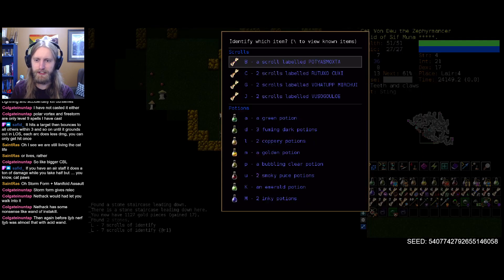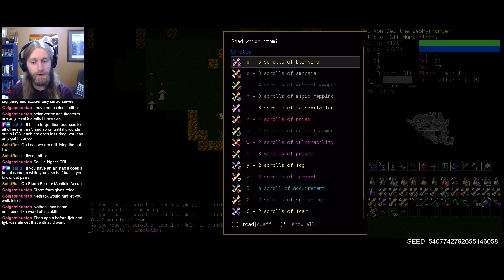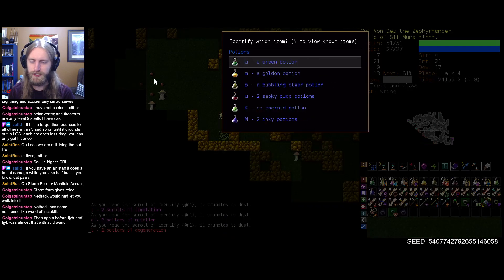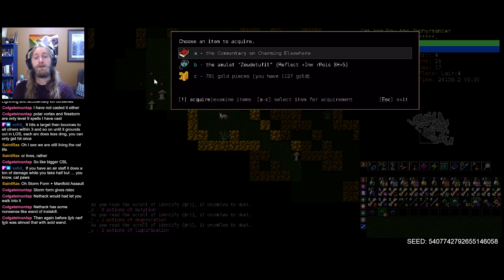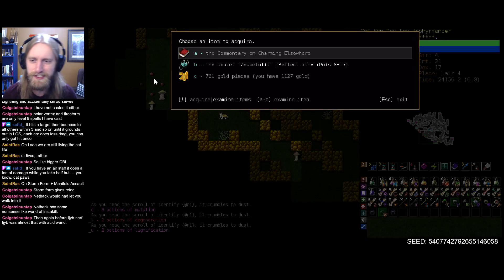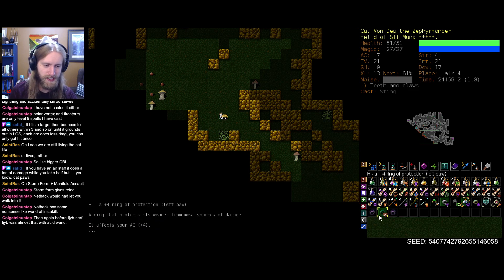Let's inscribe these sons of guns at R1 and just get ID-ing. We have a scroll of acquirement. Still three ID scrolls — let's just chug through these sons of guns. Beautiful. A reflection amulet with evocable invisibility, resistance to poison, and end shielding plus five — that's just the standard reflection stuff. We probably don't have to worry about spellbooks since we do have Sif to help us out. So amulet it is — I'll take it. A bit of resist poison is actually quite nice.